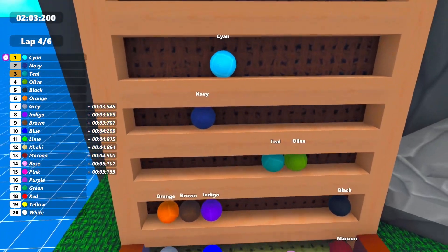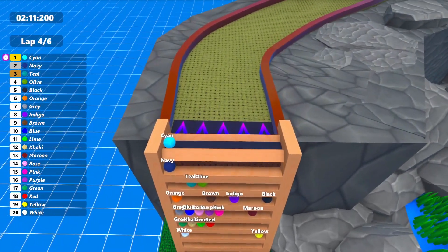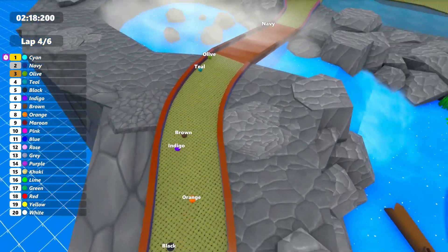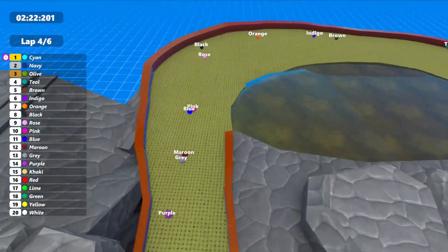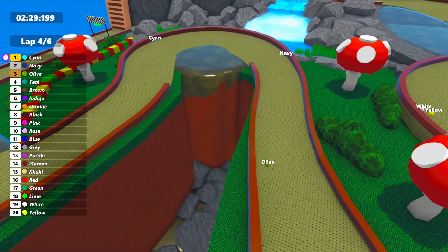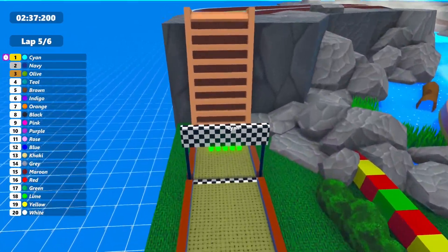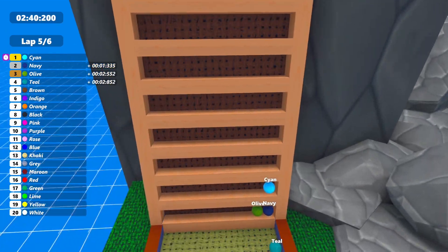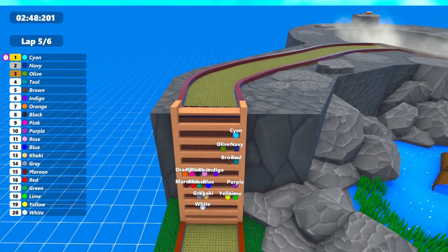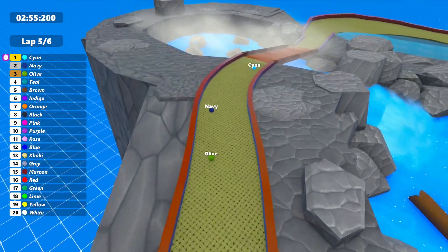Teal, Olive, and Navy manage to squeeze into the little sections of the escalator — well done to them. Otherwise they would have been stuck on one step with Brown, Indigo, Orange, and Black, who is now challenged by Rose for P8. Up in the front, Cyan with a massive breakaway now in front of Navy, Olive, and Teal. Coming around to start lap 5, still in the lead. Navy and Olive keep a distance of one step on the elevator, not falling back too much, maybe getting a bit of a push from Olive.